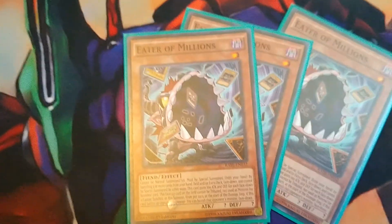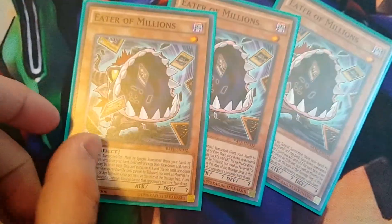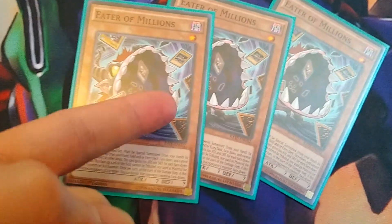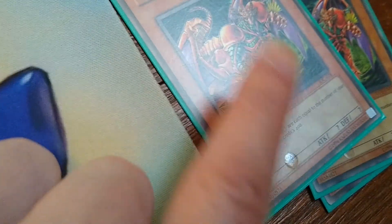Heater of Millions. He's hard to out — well, not that hard, but he's hard, and he can be Special Summoned pretty easily too. And guess what? His summoning conditions make it easier to get this boy beefier.